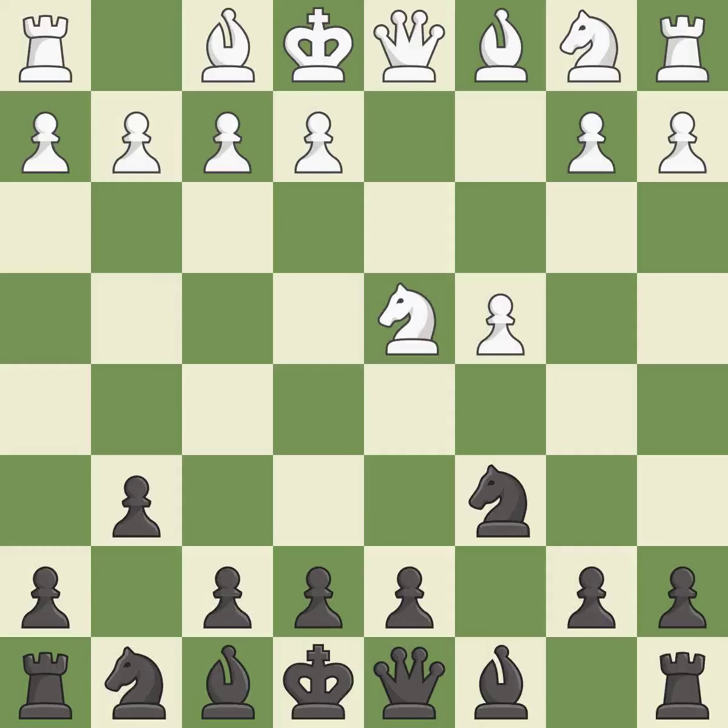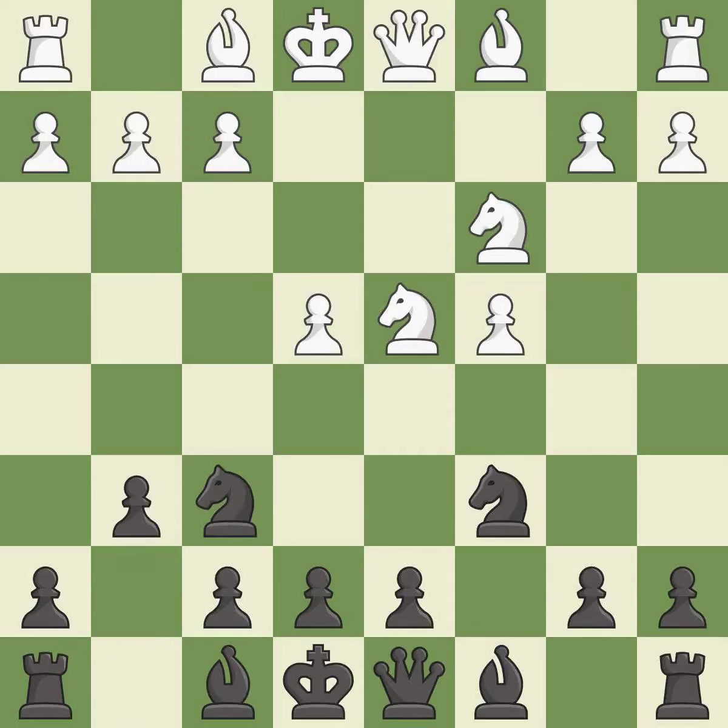This prepares the bishop for development. The bishop is ready to be developed to an active square. This threatens to win a pawn. nc3 develops the knight toward the center, defends the e4 pawn, and controls the d5 square.